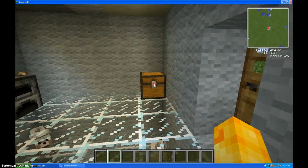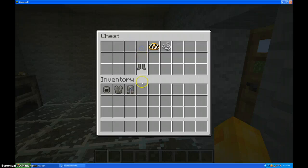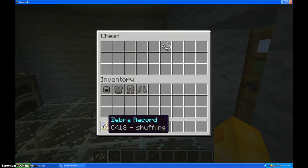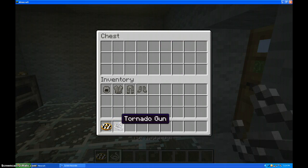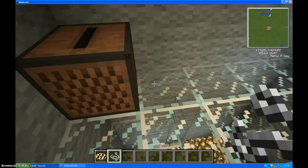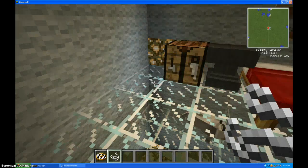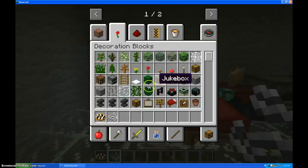Now let's check out what's in the chest, shall we? I have a fur helmet I'm gonna be wearing, fur plate, fur legs, and fur boots. And here's the CD I will be playing — it's part of the Mo Creatures mod, which is a mod I have. And the tornado gun, which is what we need. Sorry guys if this is incredibly glitchy, but I have 17 mods. Let's put this armor on.